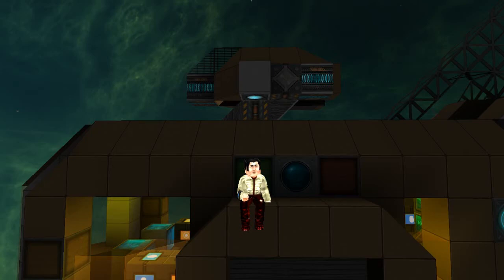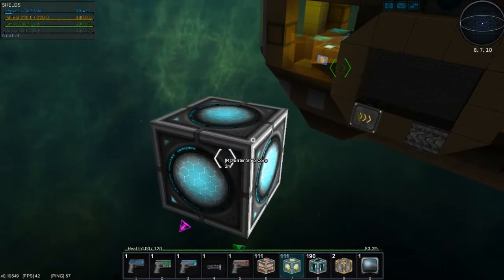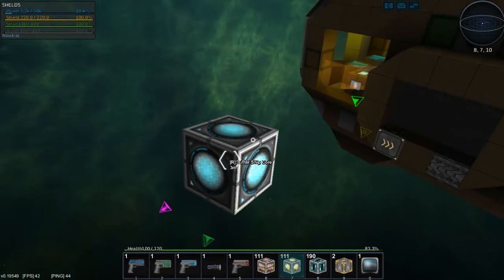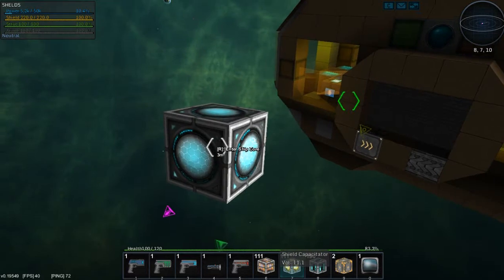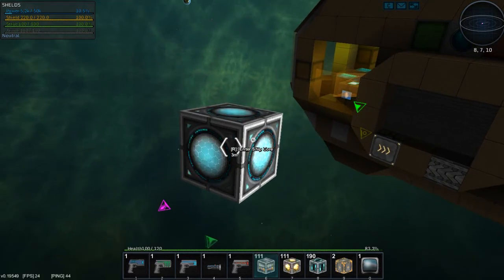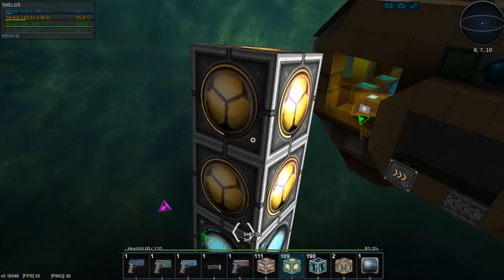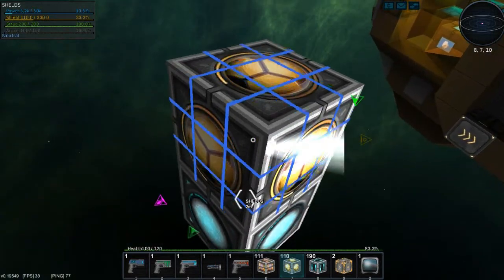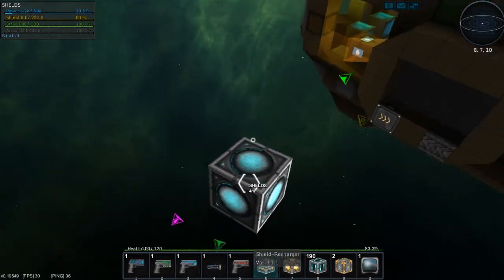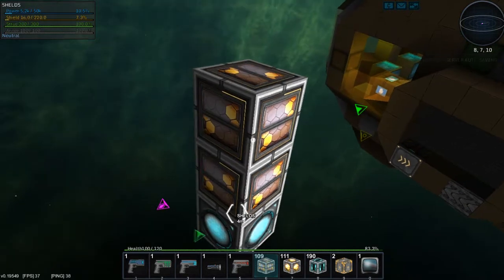One of the most basic defenses in Stormade are shields. The shields are nothing that you turn on or off — they just are. The shield consists of shield capacitors and shield rechargers. The shield capacitors decide the amount of shield that your entity has, and the shield rechargers decide how fast your shields will refill when the shields are damaged.